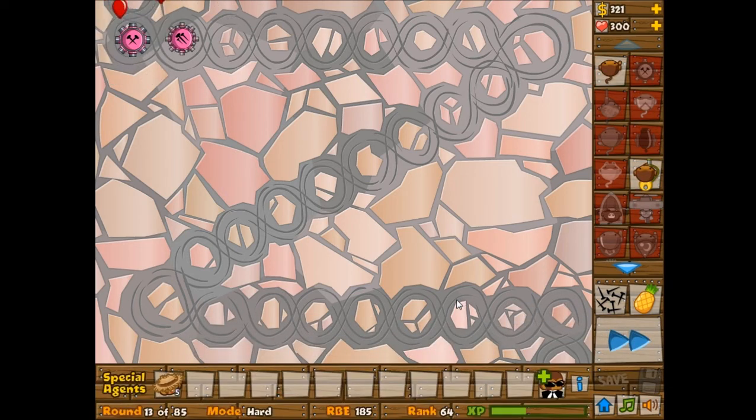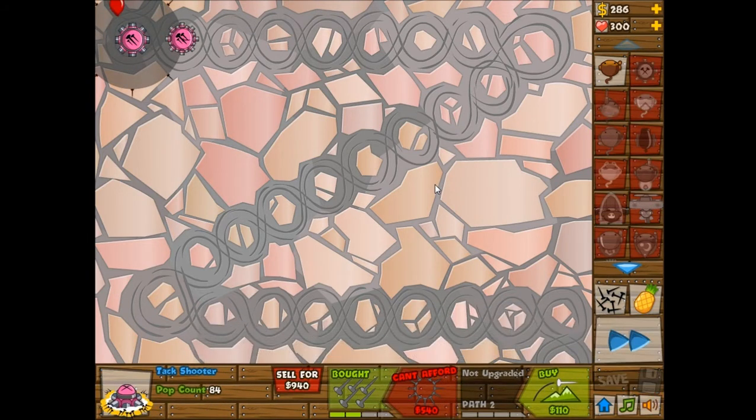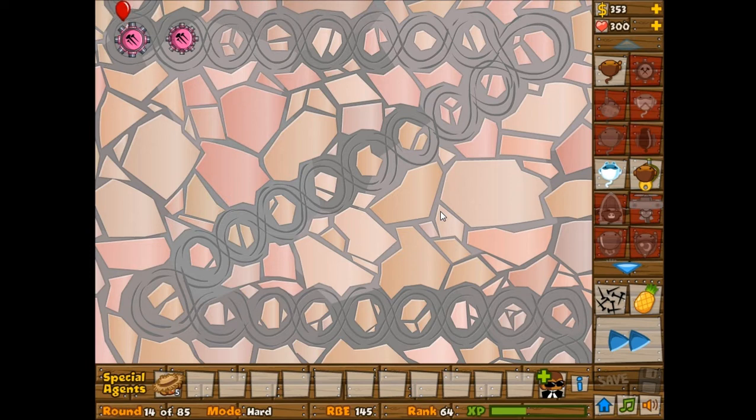I'm going to use an attack shooter and a mortar. At the beginning I'll probably end up changing that strategy. These towers are doing okay. I can use Road Spikes for the first camo balloon on round 24, but then on round 33 I'd prefer not to use a bunch of Road Spikes because that could get really expensive.